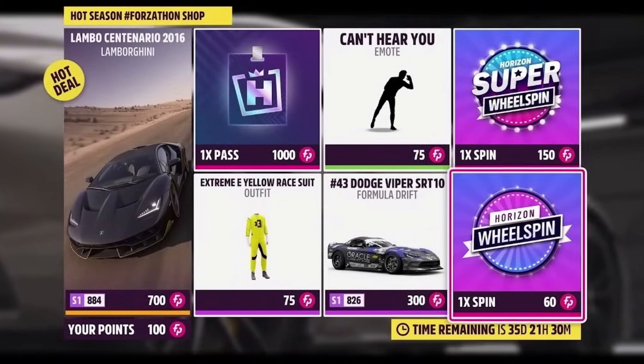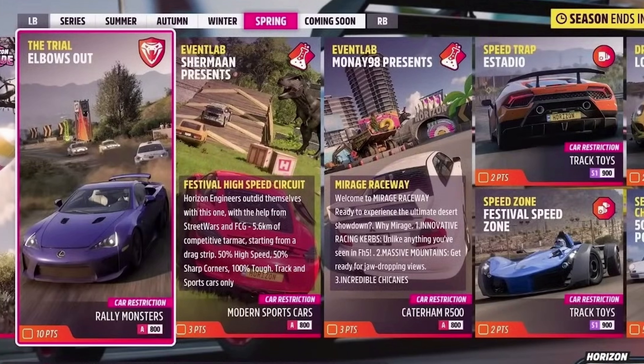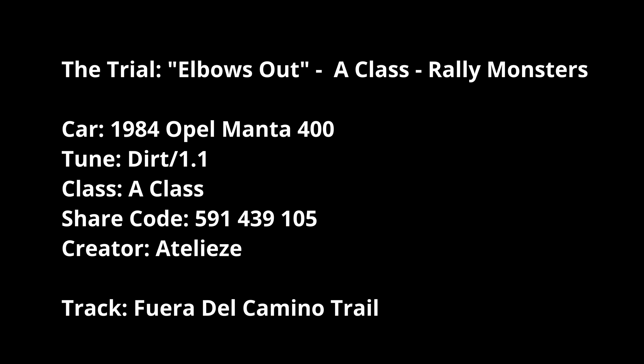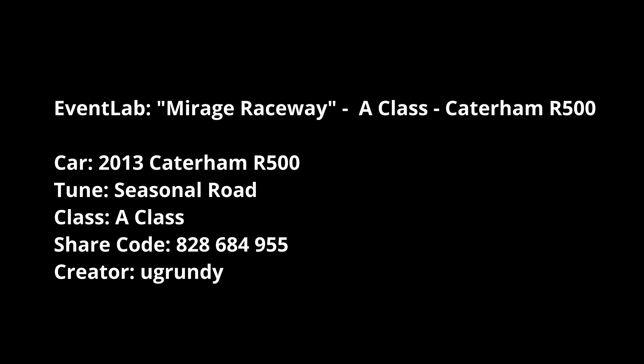You also get a wheel spin and super wheel spin if you fancy them. The Trial is 'Rally Monsters' in A Class. For the Event Labs, 'Elbows Out' is A Class Rally Monsters using the Opel Manta 400 with a tune by Atelieze — tested by the forums and all good. The other Event Lab is Modern Sports Cars using the BMW Z4 Roadster, tuned by BassDownLow2448. For the Caterham R500, there's ugrundy's tune — it's a bit of a roller skater but it's what you have to use.